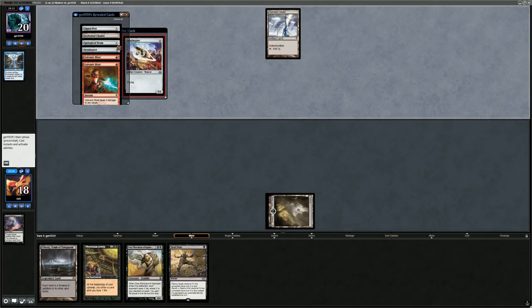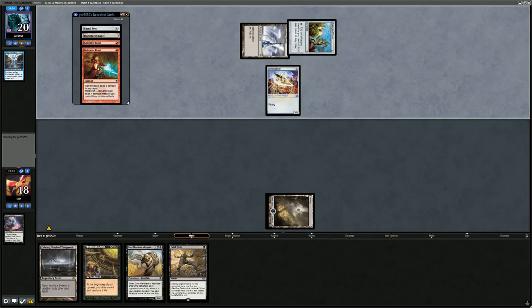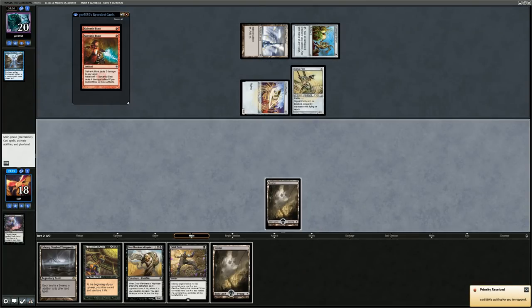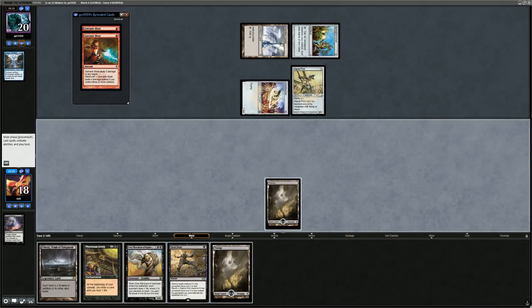Opponent plays Ornithopter, Springleaf Drum, and Signal Pest, leaving them with two Galvanic Blasts and one unknown card. Probably just going to Fatal Push the Signal Pest. Could do it now or wait in case they have a Steel Overseer next turn — might be worth taking one damage over it. Play Swamp and say go.